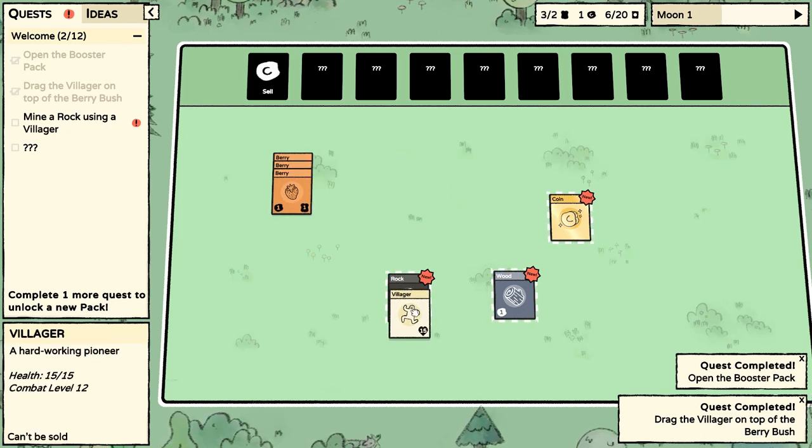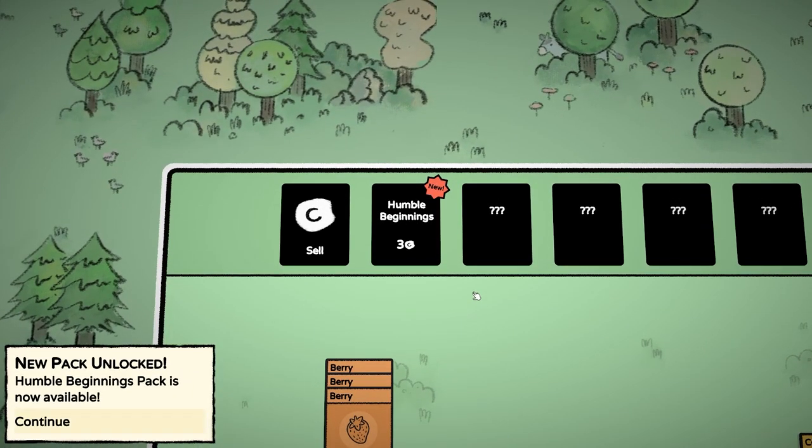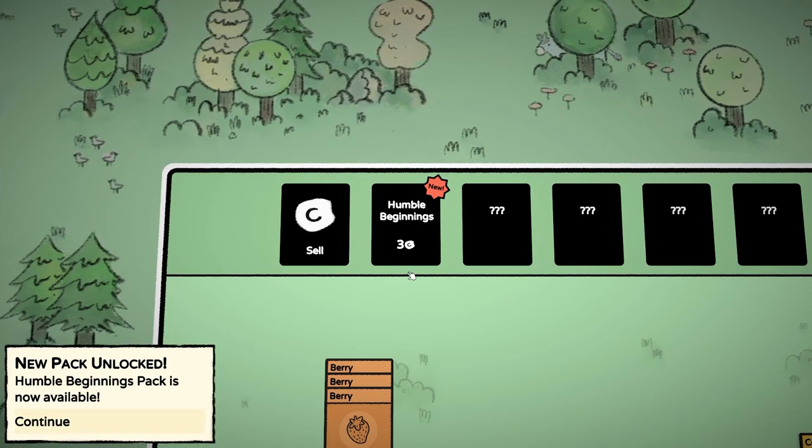Out pops a third berry, and that's gone — nothing more in there. Let's see what happens if we drag him on top of the rock. That's actually what the next quest is too: mine a rock using a villager. Let's see what's going to come out. A stone! New pack unlocked — the Humble Beginnings pack is now available.